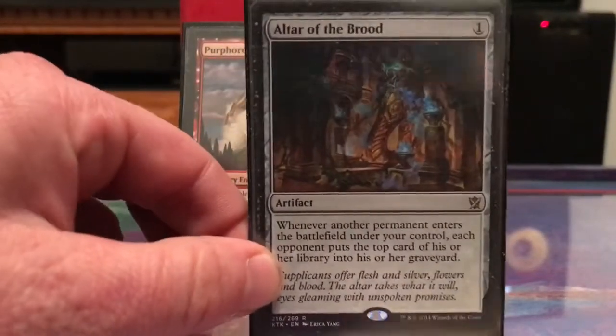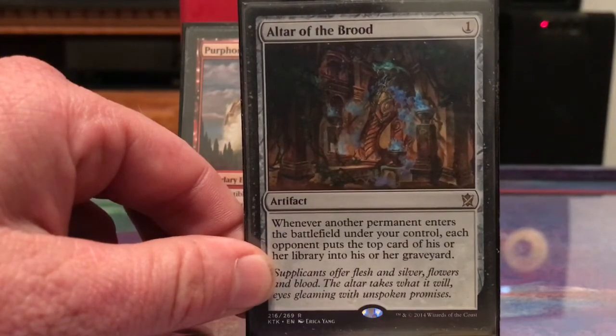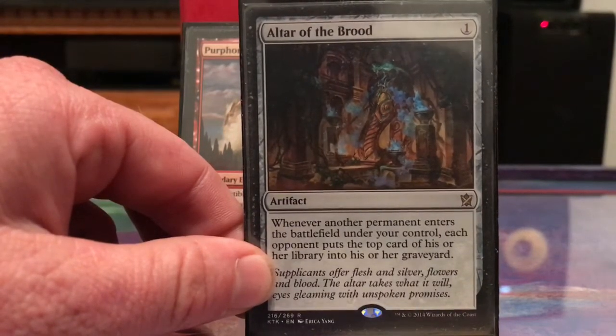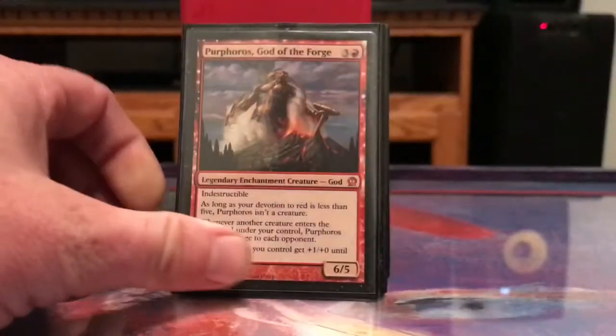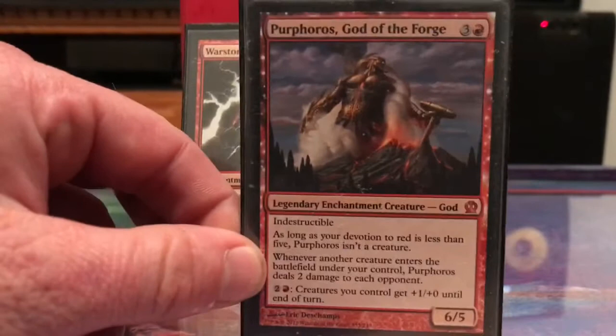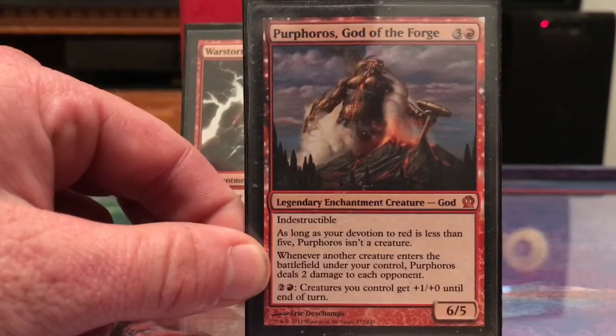Altar of the Brood has been really great for Norin too — whenever another permanent enters the battlefield under my control, whether it's a land, Norin, or anything, each opponent has to mill. Purphoros again gives lots of Norin triggers — two damage to each opponent.